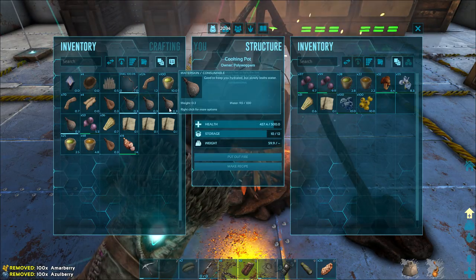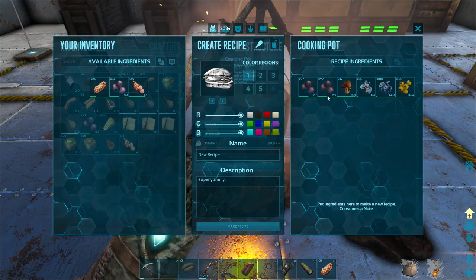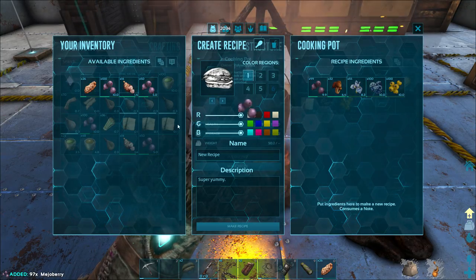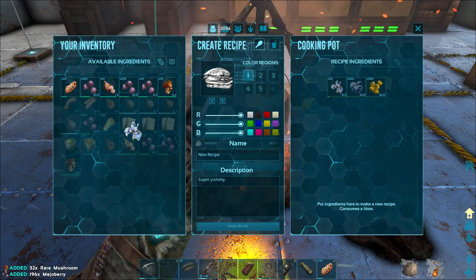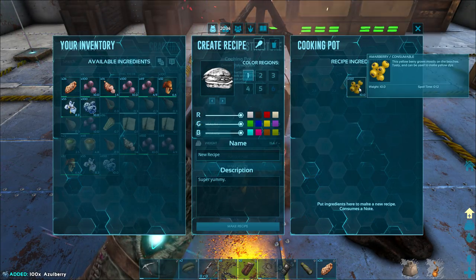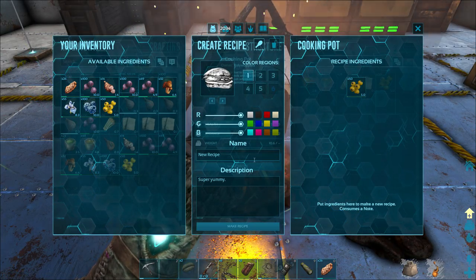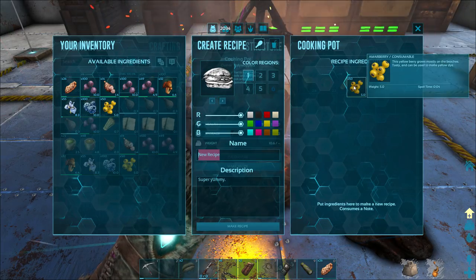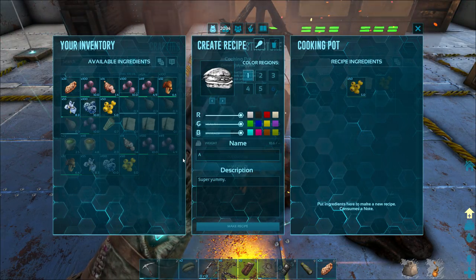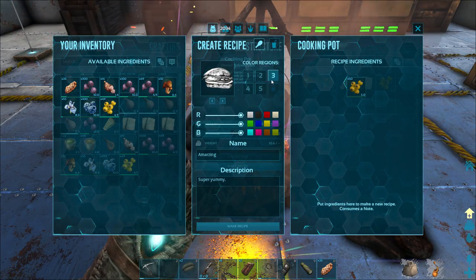We're doing a little bit of cooking today — making some interesting creations. I'm not doing anything too crazy. I want to do the basics, a few berry things, and then probably a meat thing or two. I was actually going to do one with honey as well. I've heard that honey is pretty good for these, and we've also got a ton of it laying around so might as well put it to use. Might be able to mix it into one of these things. For the first one, let's just do 50 of these. Think of some kind of awesome name — maybe an Amarzing.